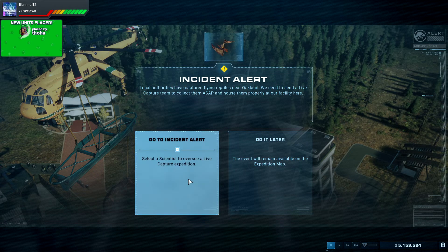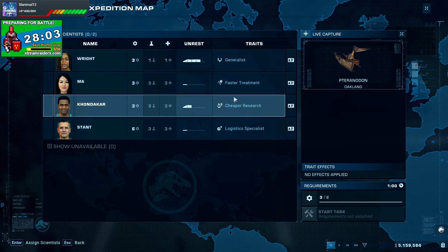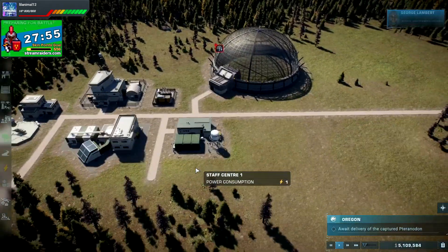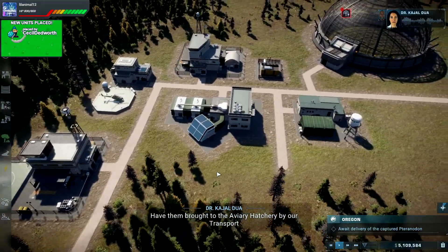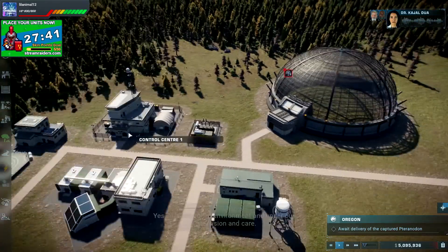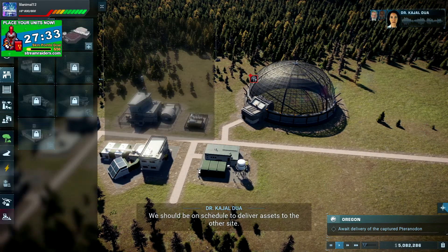Instant alert — yes please! Pteranodons — awesome! I only need two expertise, so let's go with that. The flyer is ready to deliver — have them brought to the aviary hatchery by our transport team, and then release them into the dome. I don't have a ranger team — okay, we need to sort that.